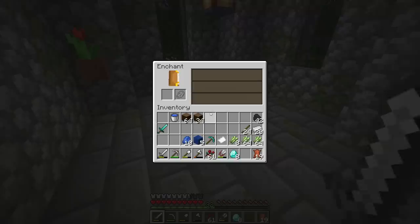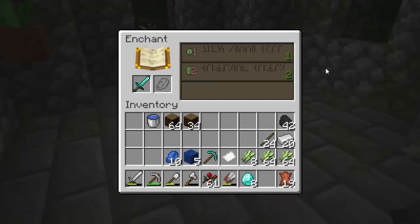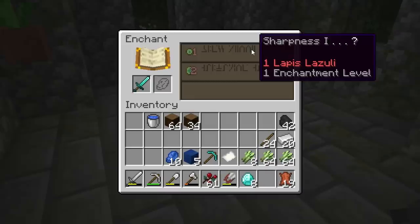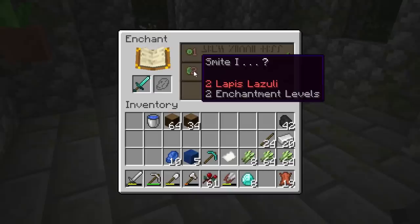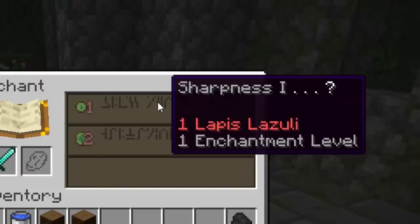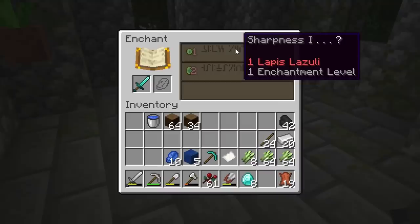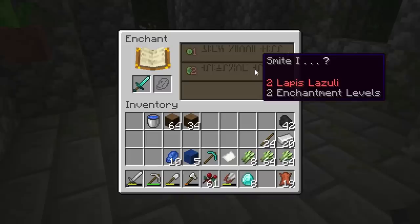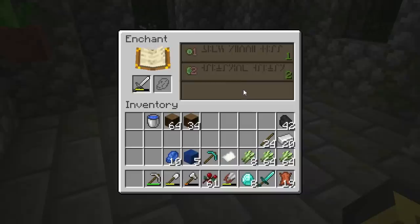The fifth thing you'll want is bookshelves, which we'll craft later. Back to the enchanting table with the diamond sword: we have a level one and level two enchantment offer. The green number shows the level, and that's also the cost in both levels and lapis — so level one costs one level and one lapis, level two costs two of each. Hovering over shows sharpness one and possibly something else.